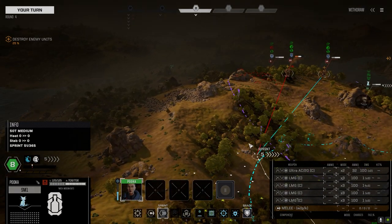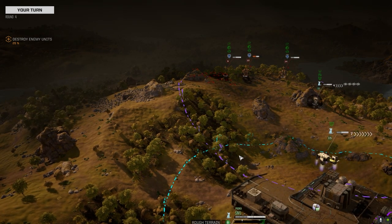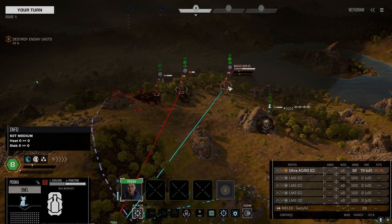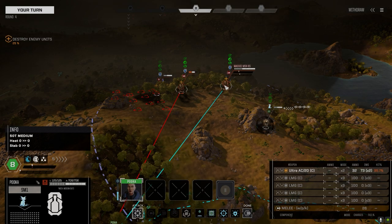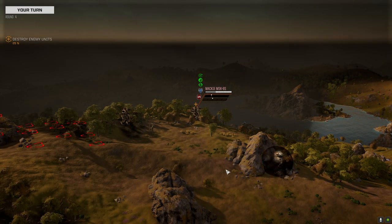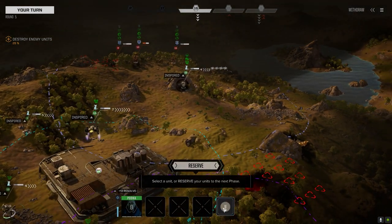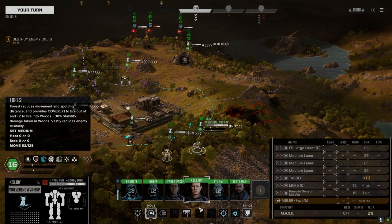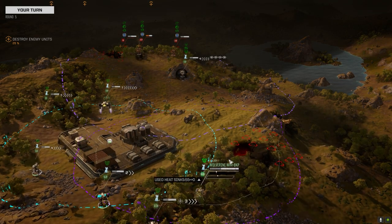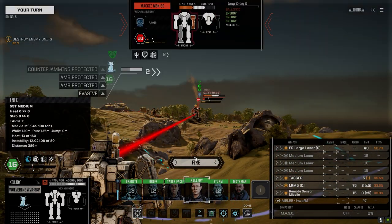Good call putting the ultra and the AMS onto the Helopolis. But we lose indirect fire — we gain in protection. Yeah, I guess we take the best chance to hit. Give them everything you've got. Yes commander, everybody's up. Don't mind getting in the open — get a better chance to hit. Maybe we can bring this Mackie down this turn; he's hurting.